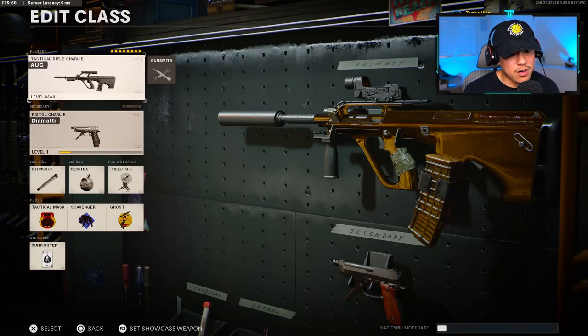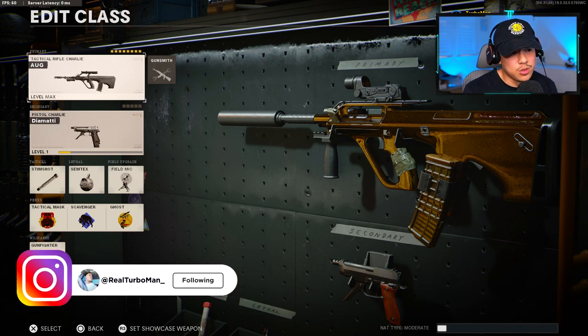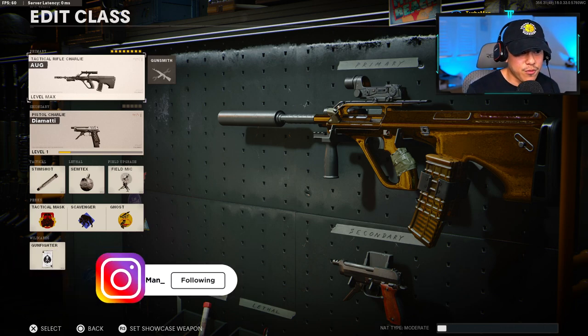In my opinion, I feel like the AUG looks the greatest in gold. I don't know if that's just me. But anyway, guys, I have two great AUG class setups for you guys to try out today. These are the best attachments that you can use on it. So let's go over the first one.